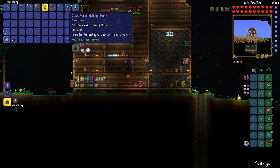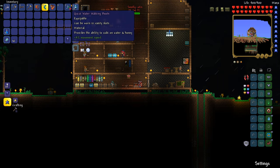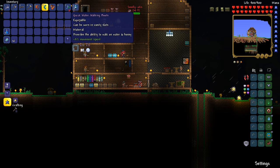Once you get the obsidian skull, then you'll need to get water walking boots. You find these in underwater chests, the little blue ones. A lot of times you find them in the ocean — at the bottom of the ocean, or just underwater in caverns and stuff like that. So you'll need to find a pair of these; not particularly difficult to find.